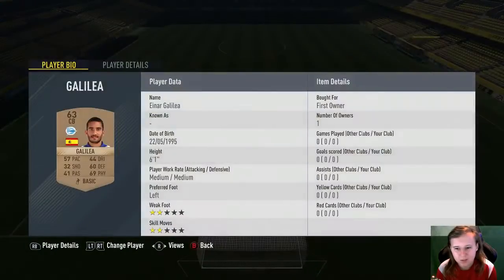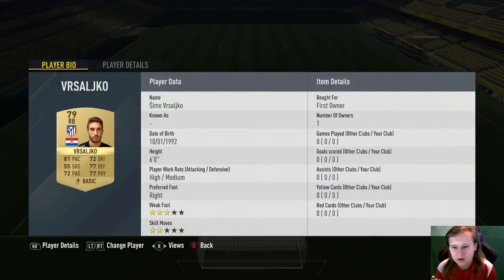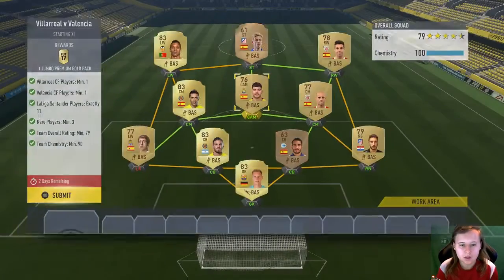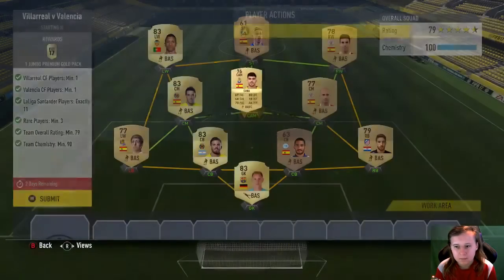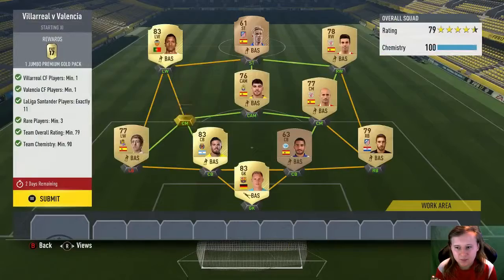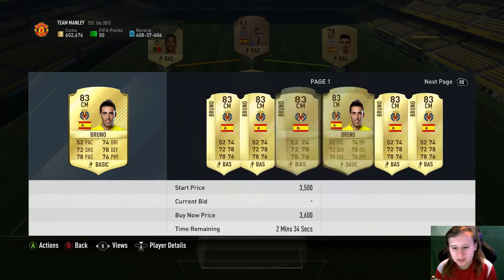This is just a random center back. This guy also packs. Rico cost me 450 coins, Tana cost me about 800 coins. Bruno cost me 1.6k — he's probably a little bit more now because of the SBC and he's going to be needed.